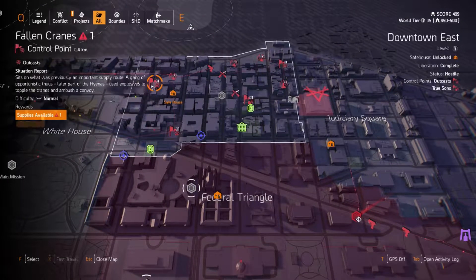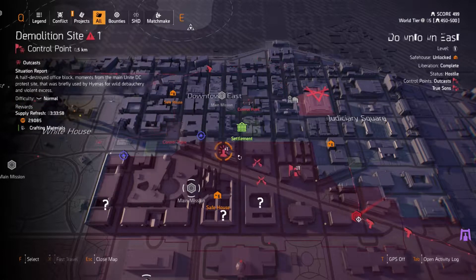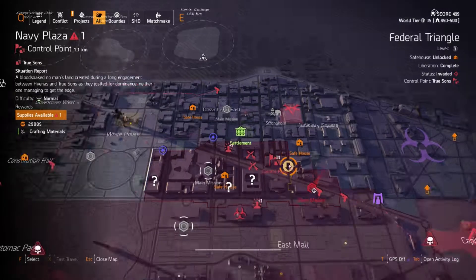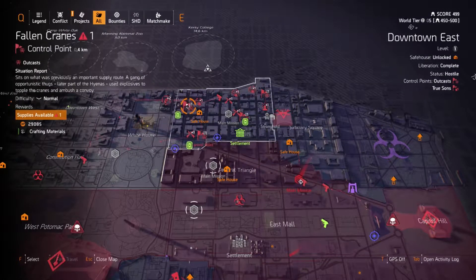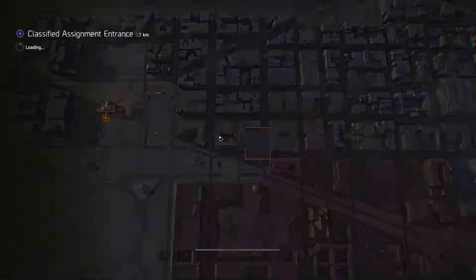For Downtown Demolition you have to capture three control points: Fallen Cranes, which is top left in Downtown East; Demolition Site, bottom left in Downtown East; and Navy Plaza, which is top right in Federal Triangle. These can be done in any order, so if one of your control points is already captured by friendlies, ignore it for now — you can come back later.